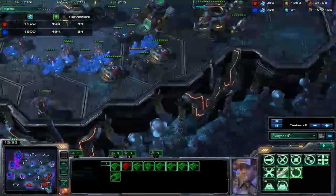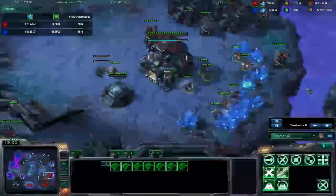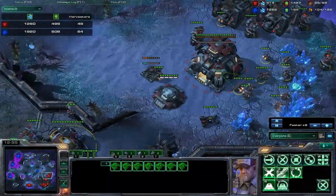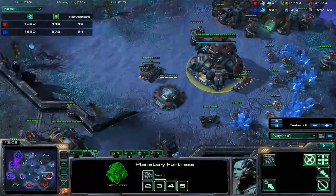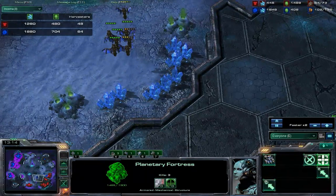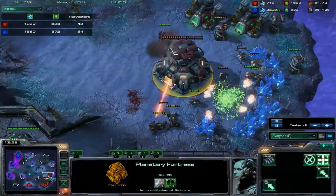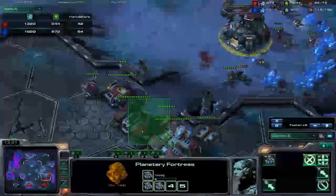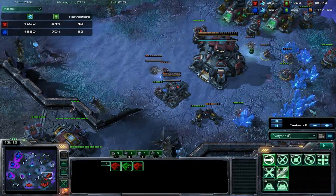But I'm set up pretty well against the mutas. Got my ring of missile turrets here, even got some in the back. Got my bunker as a wrap so he has to go around that, and the fortress. So I'm in pretty good shape, I think. I'm poking him with something in the air. He's going to baneling bust, but obviously not enough to kill a fortress, and he can't get through to my ramp. I basically just lost a bunker and a handful of SCVs — which is a bad trade for him, I think.